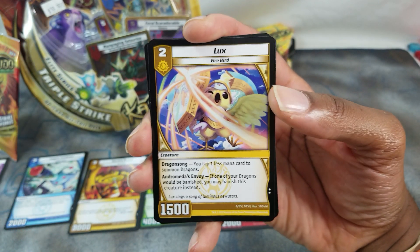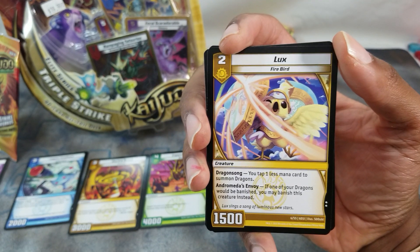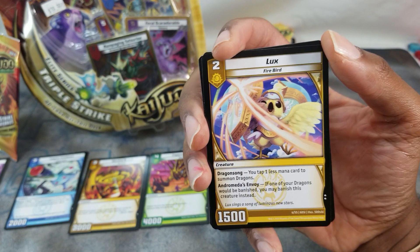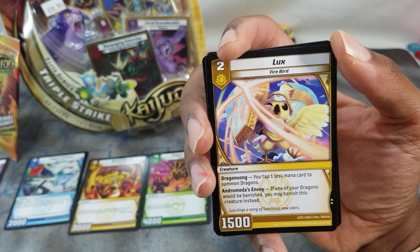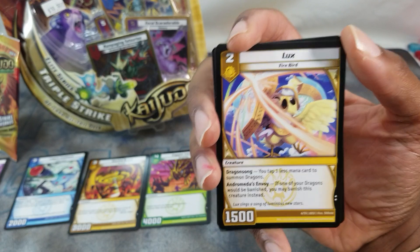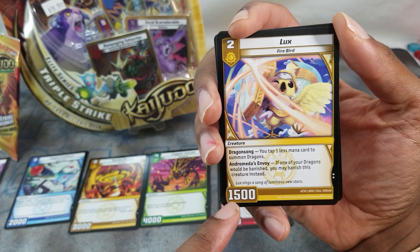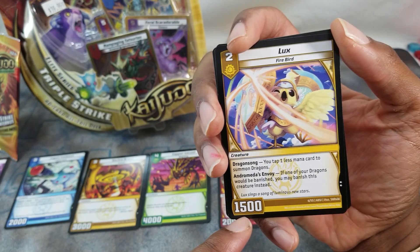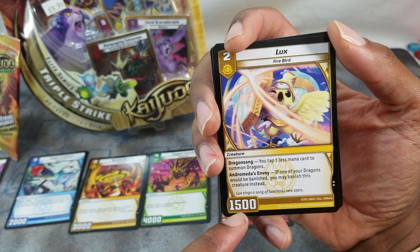Firebird. Dragon Song: you tap one less mana card to summon dragons. Andromeda's Envoy: if one of your dragons would be banished, you may banish this creature instead — man that's some great protection. Two for fifteen power. This is the one case where things shouldn't just be one when it's 0.5 of a unit — could have been fifteen, like Pokemon where everything is a factor of ten.